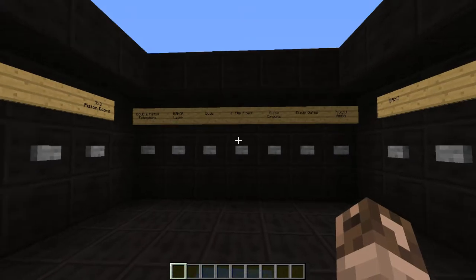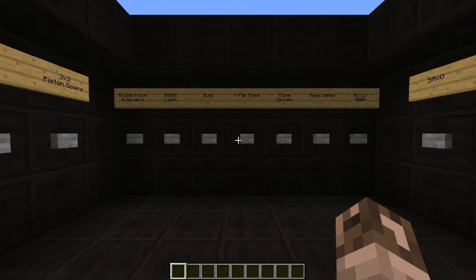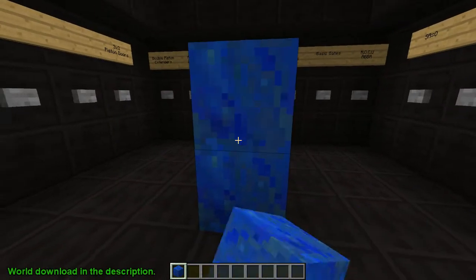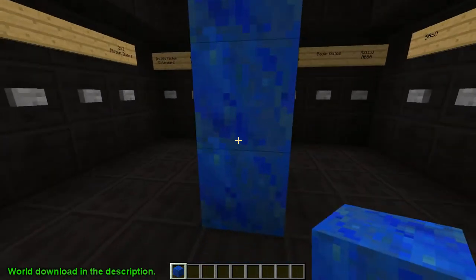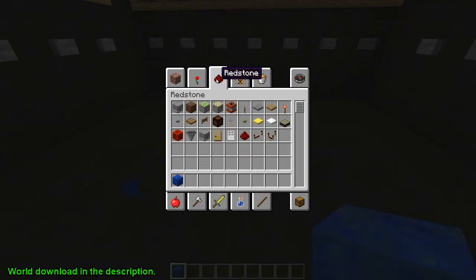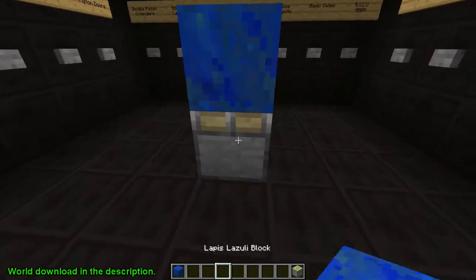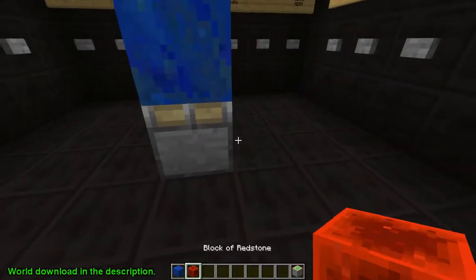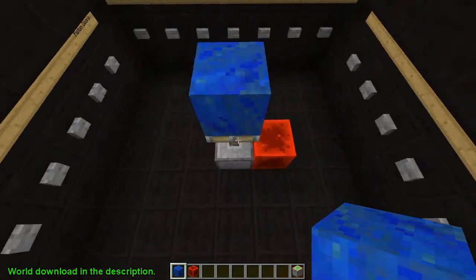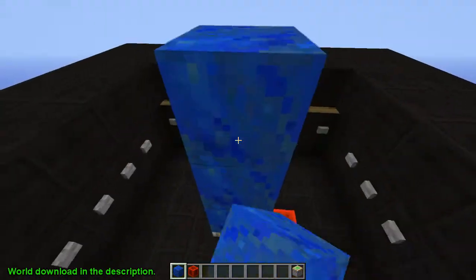If you don't know what a double piston extender is, it's pretty basic — all it does is move a single block two spaces instead of one. A normal piston would move it one space, but a double piston extender will move it from there, to there, to there.